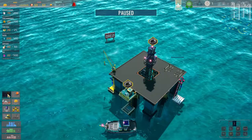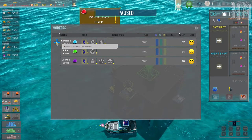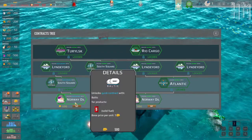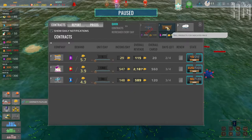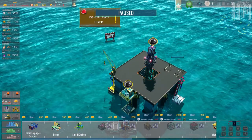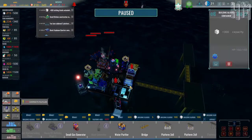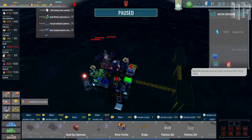To get things running, you need to hire employees, assign them to different parts of the rig, and then start to produce and refine oil. You buy contacts so that you can engage in contracts, and you determine, based on your level of production, how much product you can supply these companies on a regular basis. You'll also need to keep your employees happy — they'll become upset by things like noise pollution around their sleeping quarters, a lack of food, or a lack of entertainment. Of course, you can remedy all of these issues, but in doing so, you need to be sure that you're keeping everything in balance.